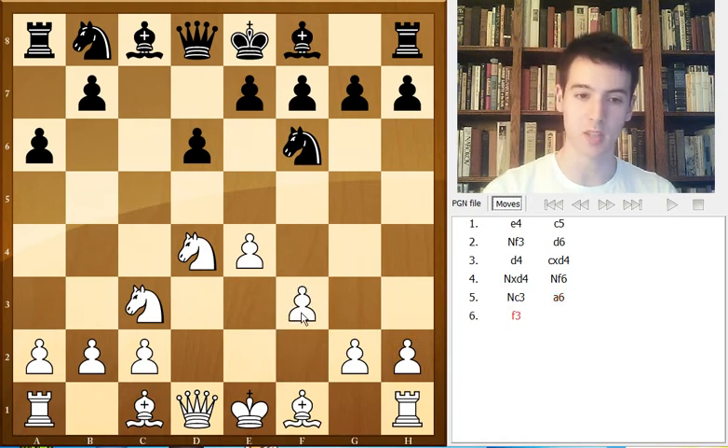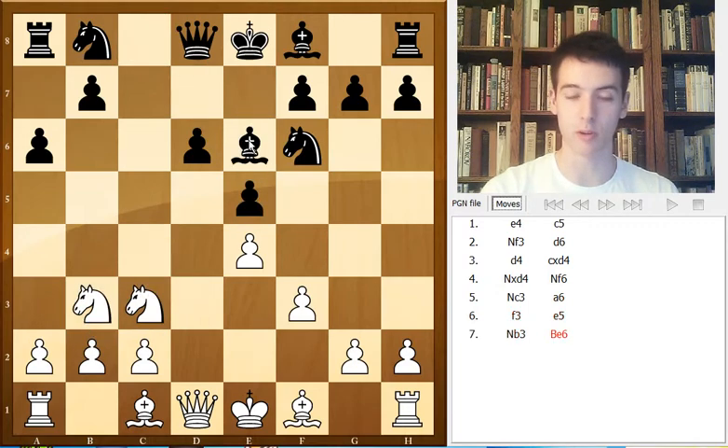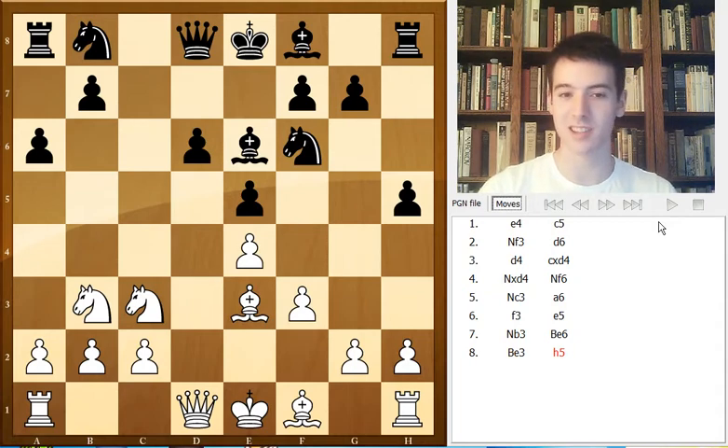So f3 again — he chose this setup to enter the English variation: e5, knight b3, bishop e6. We're following the same game still, bishop e3, but now Nakamura decides to play a different variation. Gelfand continued with knight bd7, which is the most played move in the normal variation, whereas Nakamura went for h5, which is slightly unusual.